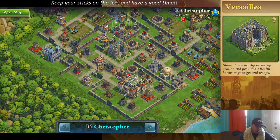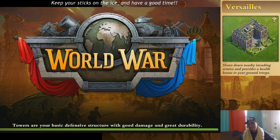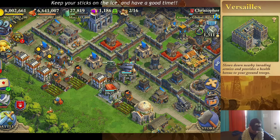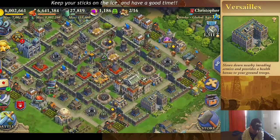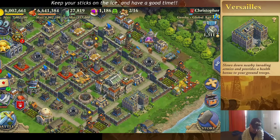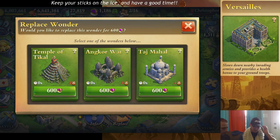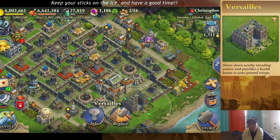So those are the two primary uses. Versailles is best complemented with — typically you see it with Forbidden City, or Forbidden City or Acropolis. Angkor Wat is a good one too — maybe we'll cover that in a different video.